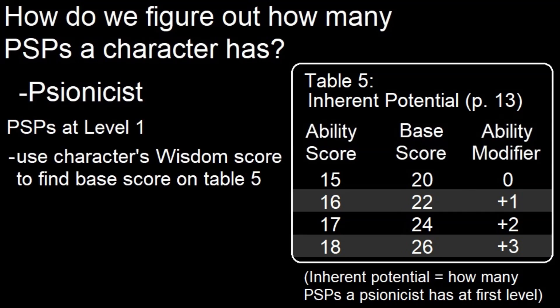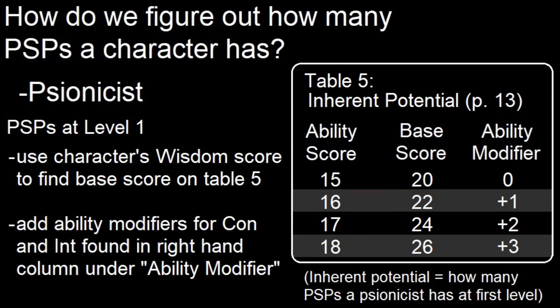We find the character's wisdom score on the left of Table 5 and get our base score from that column. So if the character has a 15 wisdom, their base is 20; 16 is 22; 17 is 24, and so on. We then plug in their constitution and intelligence scores using the right column and add whatever that modifier is to the number we got earlier. That total is how many PSPs a character has at 1st level.